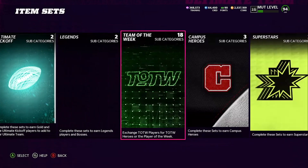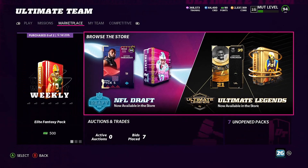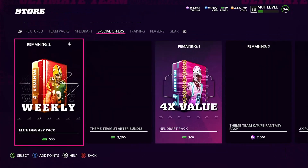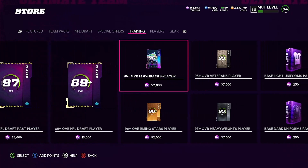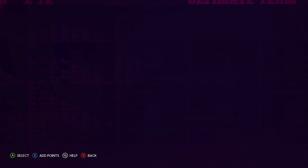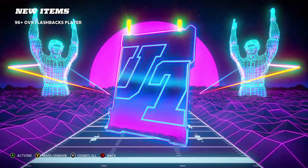I'm super excited about LaRon Landry — I hope I put that card in the flashbacks. Let's get into it. We've got 368,000 training. We're going to be able to pull seven flashback packs. I got my training for super cheap — honestly like 1.2–1.3 — so anything I pull is pretty much all profit for me. Let's go ahead and open up flashback packs, let's get it!